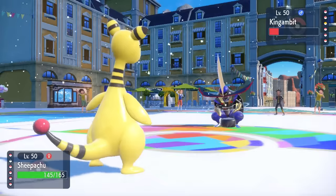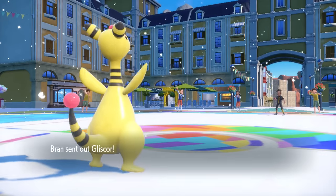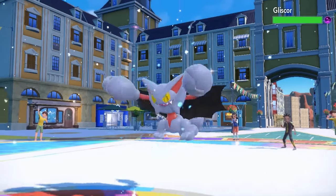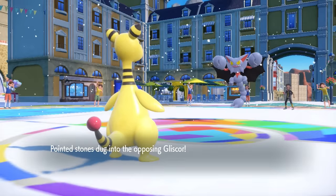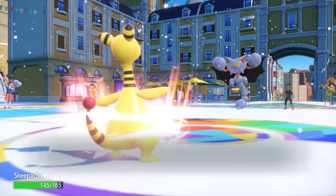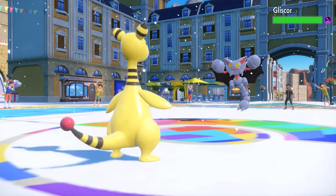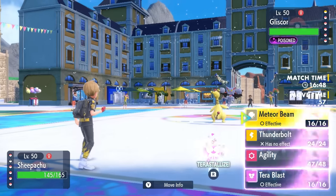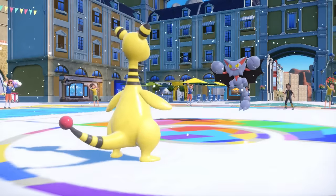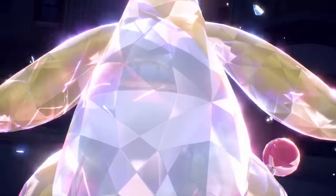I'm obviously working with the Agility here. I go for that just on the off chance they might want a Sucker Punch, but it's more than likely they're gonna switch — which they do, going right into the Gliscor. This is a fine matchup for me. Obviously this thing comes in expecting something like a Thunderbolt, but I instead just shake back and forth real fast, and now we are absolutely zooming. Gliscor at full health is a little bit of a problem — I know this thing can take any attack I throw at it.